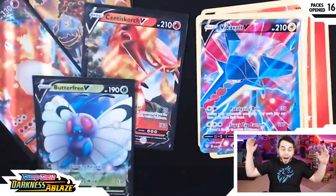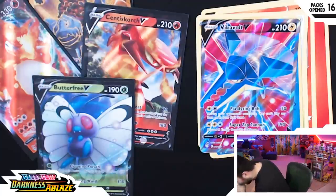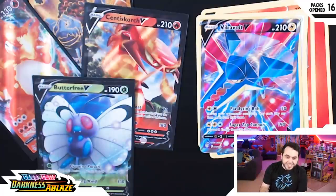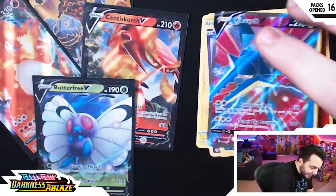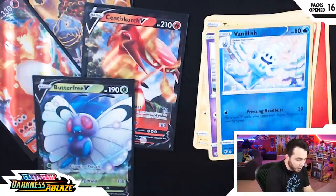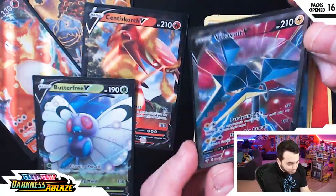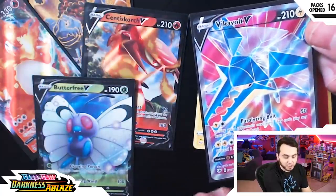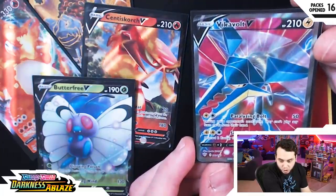Toxyl, Synestee, Vanillish. Oh my gosh bro, let's get it — let's actually get it, dude! Oh my god, it's beautiful. For those who don't know, Vikavolt is my mascot Pokemon, bro, with Butterfree being a close second right now. That is what I... this card is freaking sick, bro! Oh my gosh. I hear the thunderstorm outside, real talk. This thing looks so good, dude.